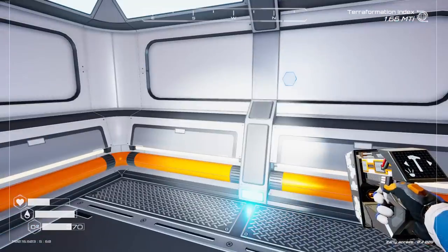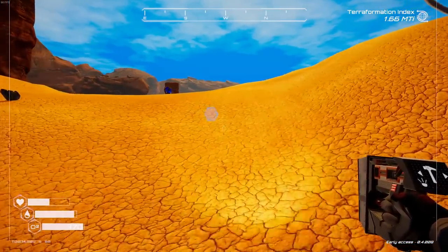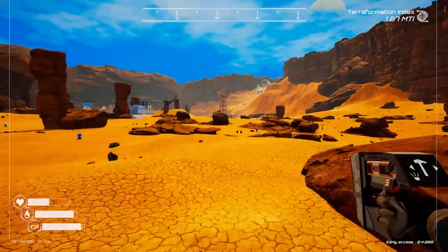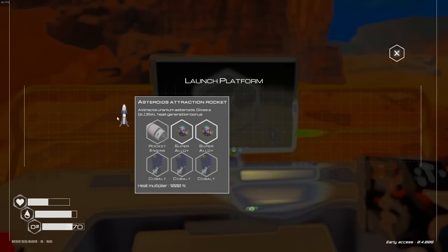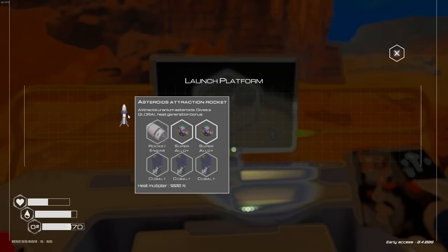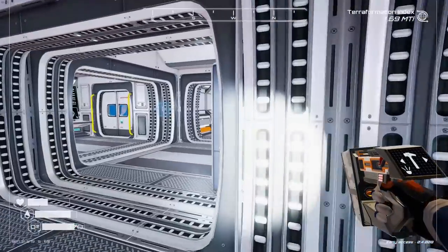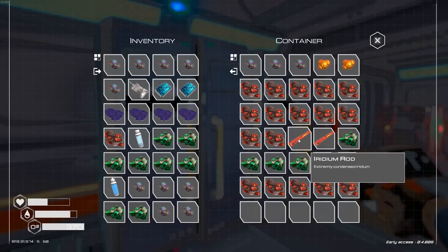That lovely crunch — okay let's get back to the house. We might have enough stuff to make things. We still can't make the ore extractor because we didn't find any osmium. I don't know where you find osmium — maybe it's in a different part of a cave I haven't been to yet. Maybe we can make a missile. We've got a magnetic field protection rocket and an asteroid attraction rocket. Two separate alloys, a rocket engine, and either silicon or cobalt — that's not too bad. To make a rocket engine: an iridium rod, two uranium rods, and super alloy. We have an iridium rod — we made one of those!